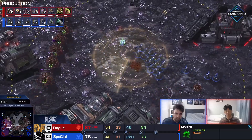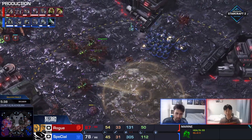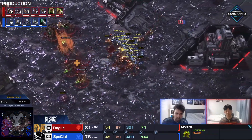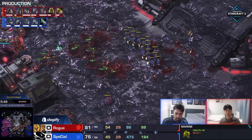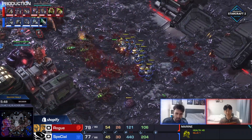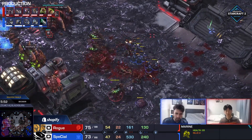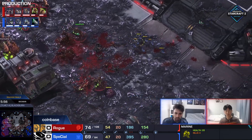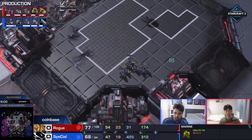He throws down a scan and all he sees are Queens - he doesn't see any other units. So it almost says, we're looking for the right angle, and then we go. I think he's got it here. Two Queens fall immediately. The Zerglings - that was not a flank whatsoever. Rogue caught with his pants down in this first game. All the transfusions are gone. A second Stim - will he be able to get enough damage done? Already I think it's looking all right for him. It will get cleaned up eventually, but I think Special is more than happy with that for starting things off.